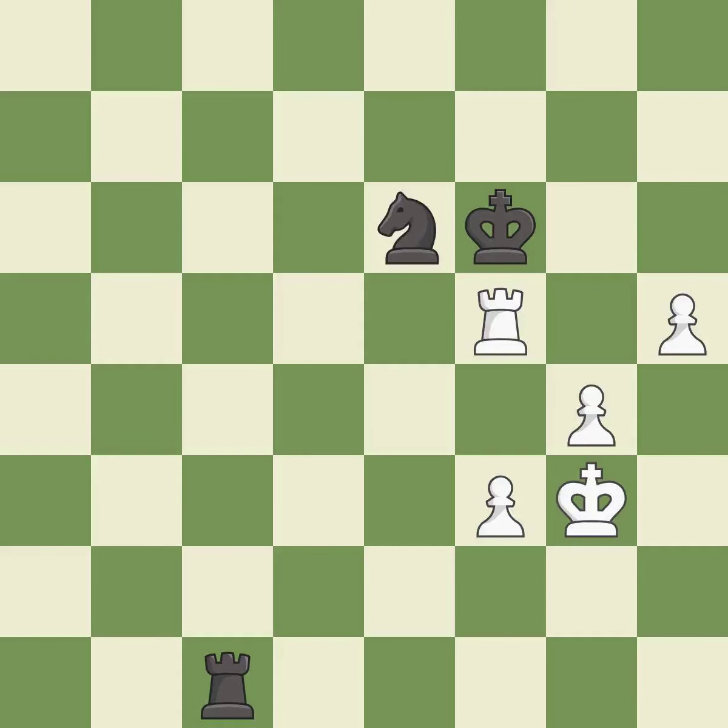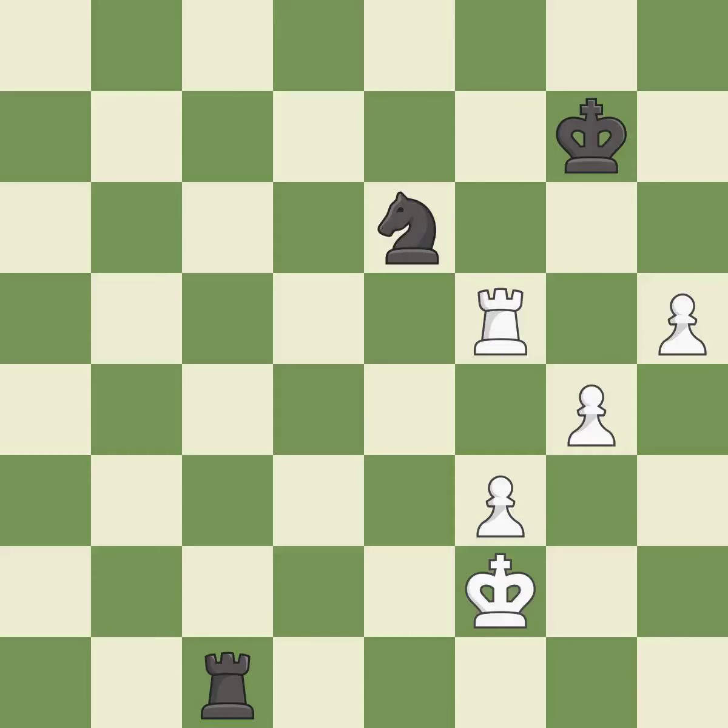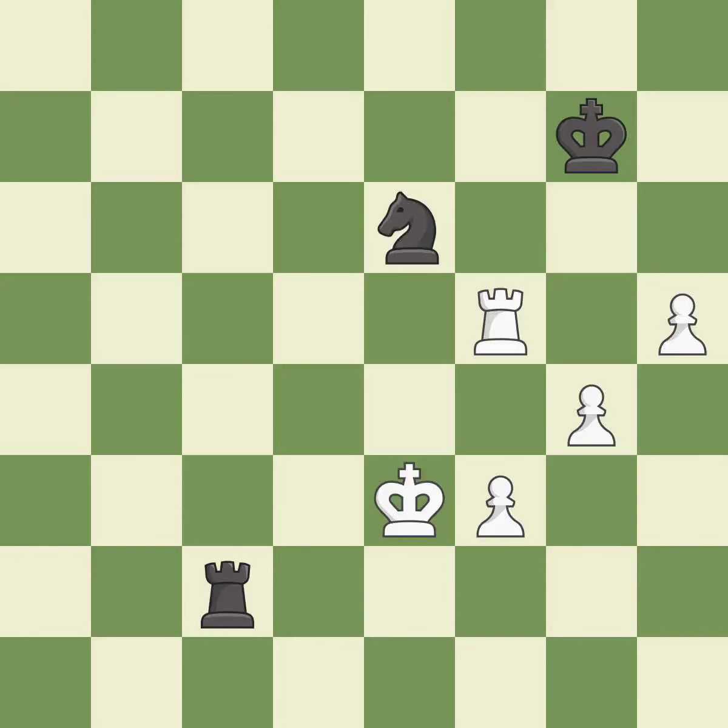This evades the check from the rook — it is excellent. A very strong play — it is excellent. One of the best moves — it is excellent. This steps away from the checking rook — it is best. This puts the rook behind an opposing passed pawn, which helps counter the pawn's push to promotion — it is best. A solid choice — it is excellent. Placing a rook behind an opponent's passed pawn can inhibit the pawn's ability to promote.